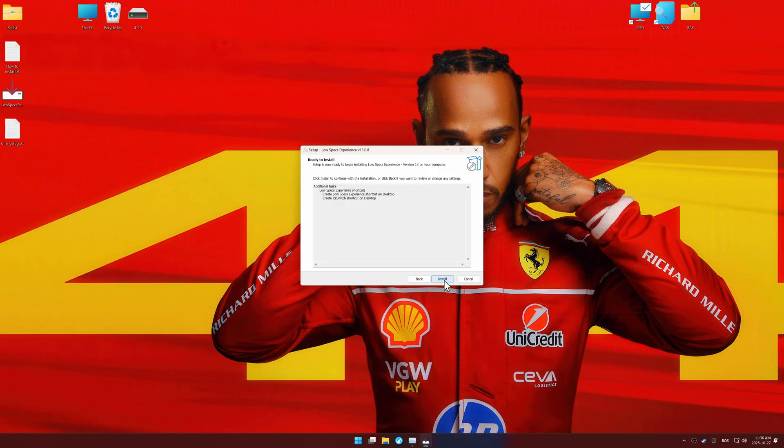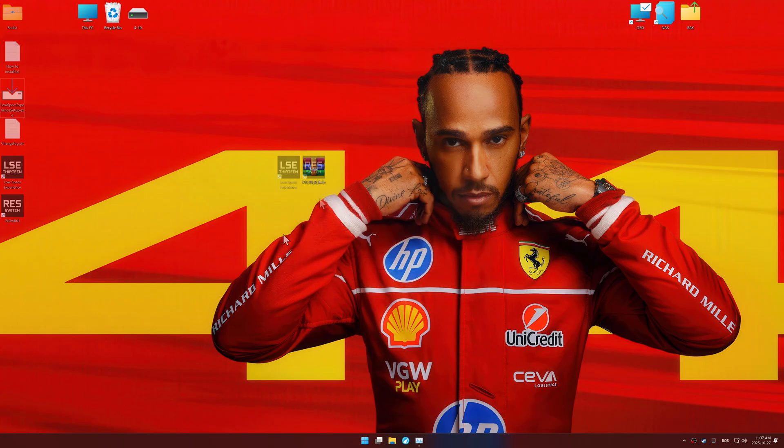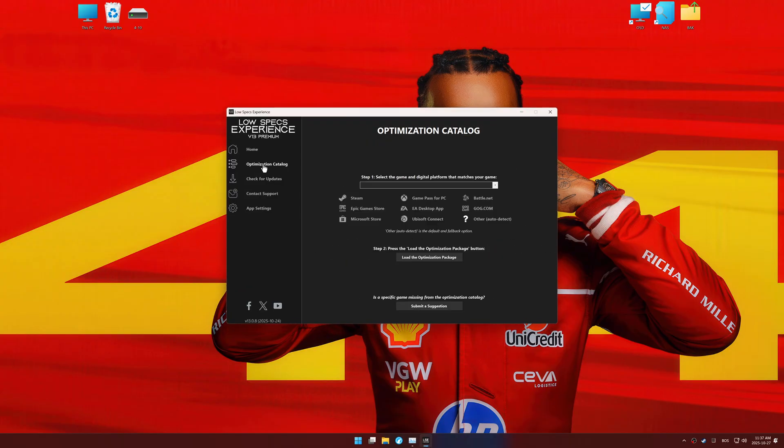First, download and install Low Specs Experience using the link in the video description. Then start it from your desktop shortcut and head into the optimization catalog.